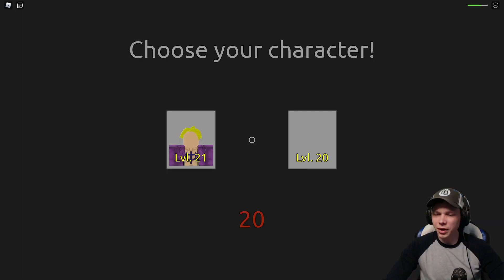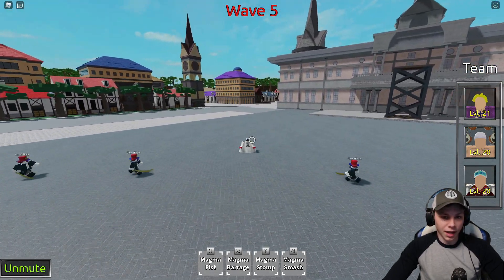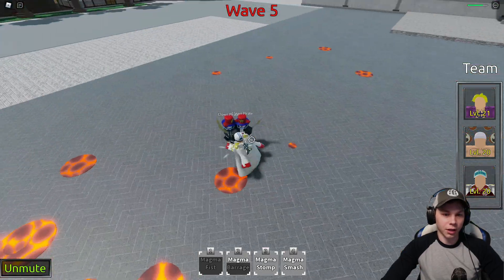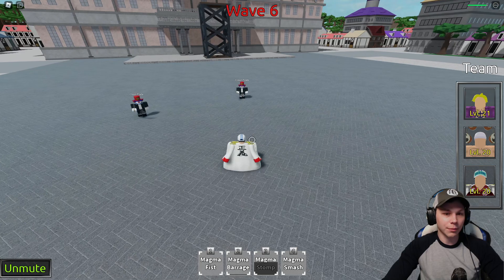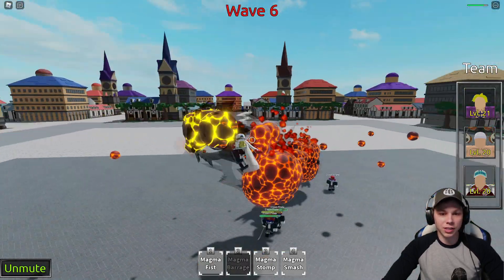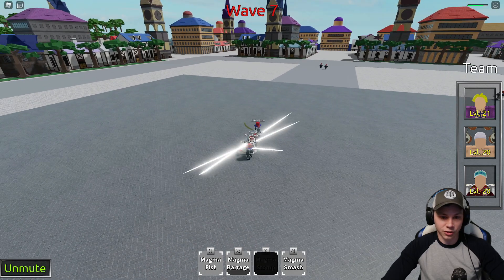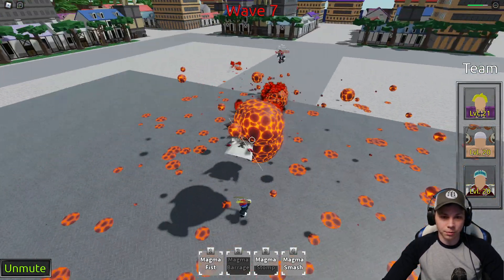Now let's look at Kainu. He's got Magma Fist and Magma Barrage — basically wherever you point your cursor he throws projectiles. Magma Stomp was pretty decent. Magma Barrage looks good; if enemies are under you, you can sit there and whack them from above or below pretty easily. Magma Stomp has a pretty good knockback — that looks pretty sick. Kainu's moves deal a good bit of damage overall.